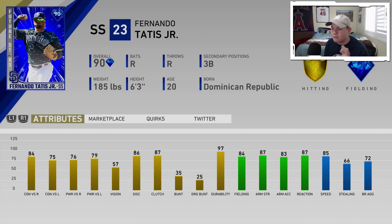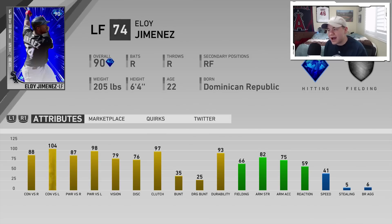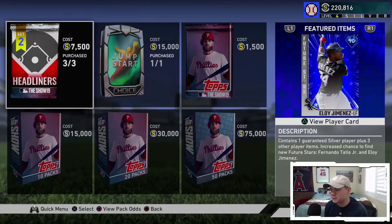Fernando's live series card is also in the game. The other guy we got is Eloy Jimenez from the Chicago White Sox - a 90 overall future stars card, with 88-104 contact, 87-98 power, 79 vision, and 82 arm strength. He's more of a pure bat player whereas Tatis is the all-around balanced player. Eloy will have some really nice pop in left field, but his defense is at 66, so try to hide him in left field.